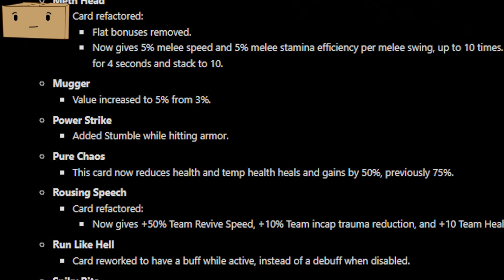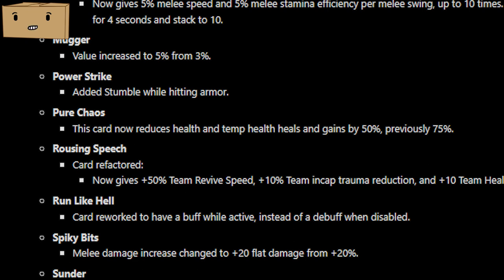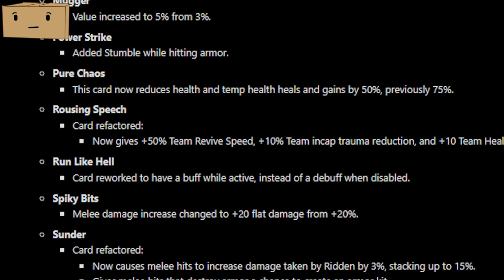Power Strike — they added stumble when you hit armor. Pure Chaos was actually decreased so it does what the card says, which should make it a little less annoying when it pops up, and as long as your team is taking Amped Up, you can counter Pure Chaos pretty easily. Rousing Speech has been completely changed — they realized this card was terrible, so it no longer disables your offensive accessory. Instead, it's a team effect where everyone receives 10 extra health when revived, plus 50% team revive speed and 10% team reduce in-cap trauma. Rousing Speech is actually a decent card now.